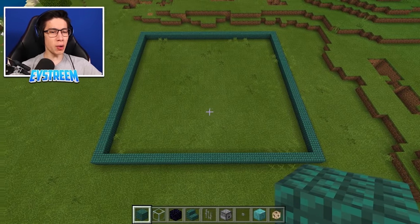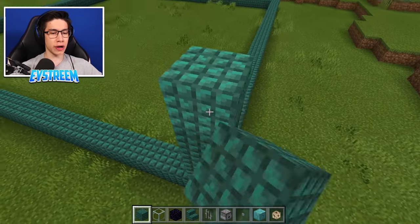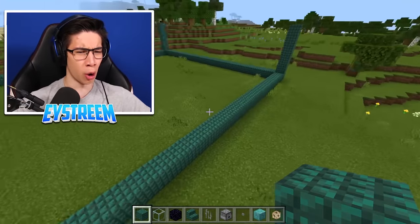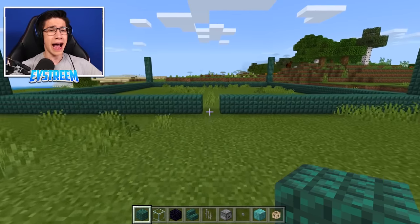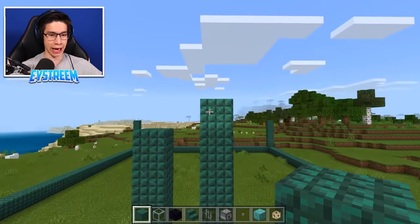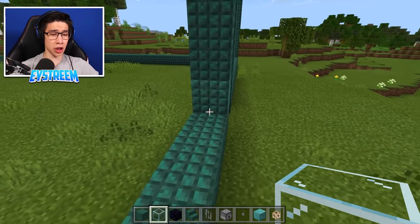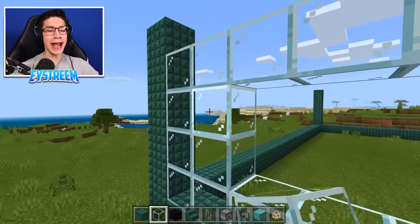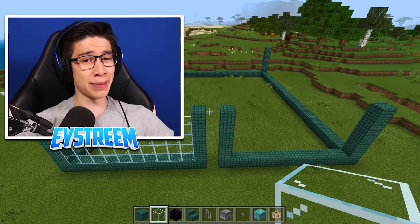Step three — the supports. Grab your dark prismarine bricks and build 5 blocks up on each of the corners of our square. We're also going to do two more supports right in the center, but break out the center block — this is going to be our entrance into the farm so we can feed our Mutant Drowned. Then on either side of the entrance, build 5 blocks up as well. Now we want to fill the spaces between our supports with glass, but leave one block open at the top, and leave the entrance opening without glass.